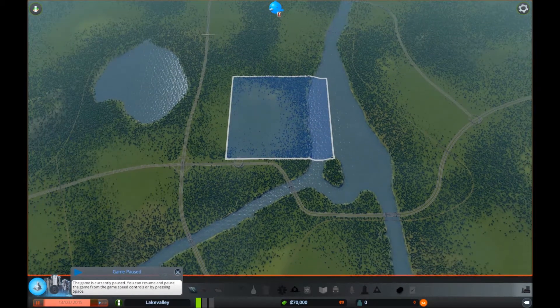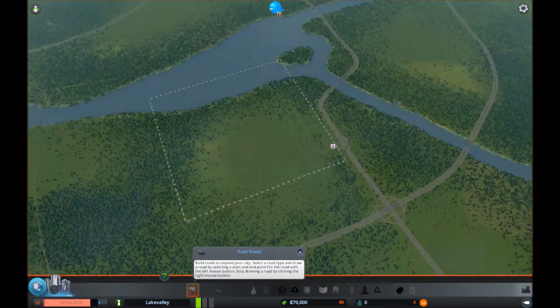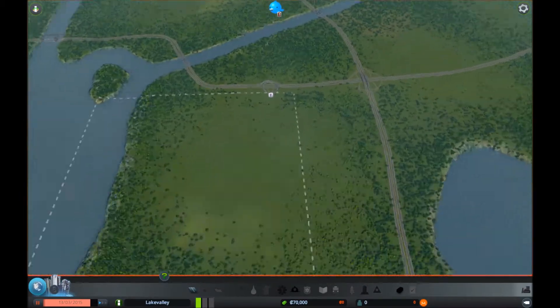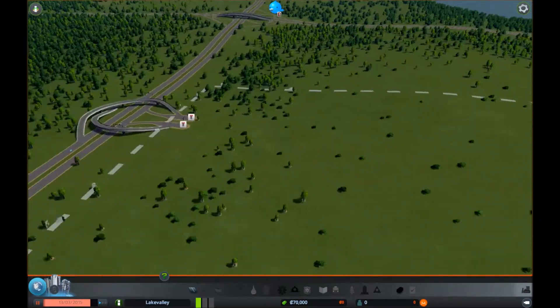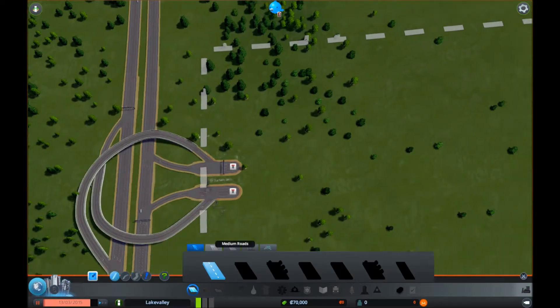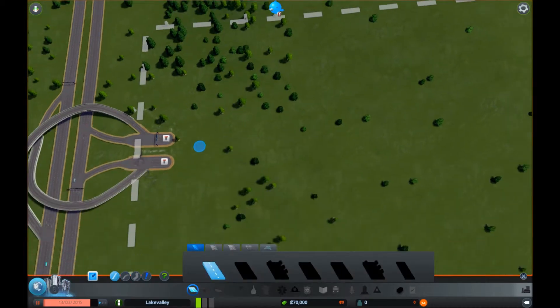Eventually we'll be getting more and more of these squares that we can purchase, so we'll be able to expand into these areas. I just want to take a look here and maybe start to think of ideas of what we want where. For now, let's just get something started and then we can tweak it to our heart's content later. So we've got our freeway connection here. Right inside the gate I think I'm going to start with something small.